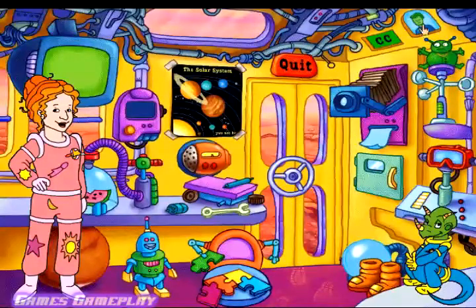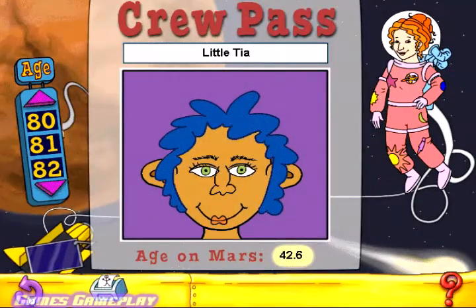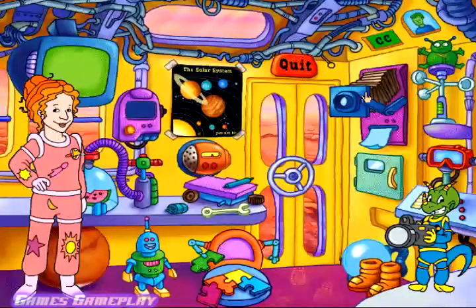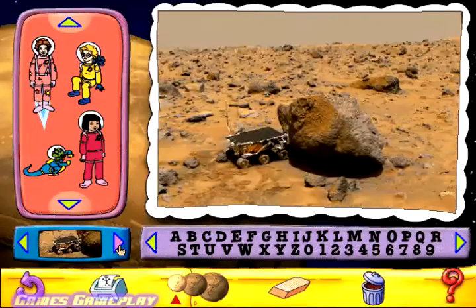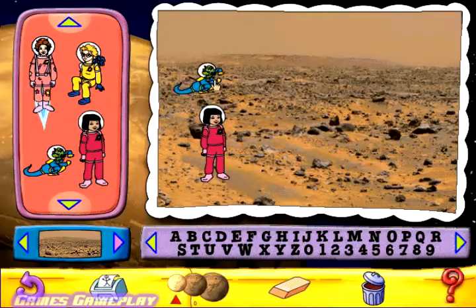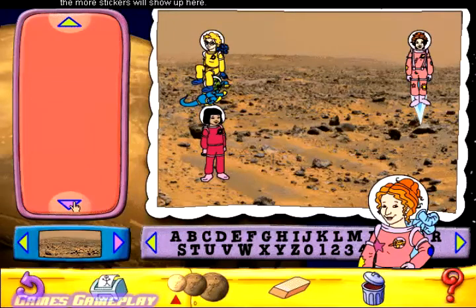You've made a journey through outer space, so go ahead and rearrange your face. Here's your chance to make a postcard you can print and send home from Mars. Just click a background to get started. If you want to add more stickers, it's simple — the more things you click outside the bus, the more stickers will show up here.